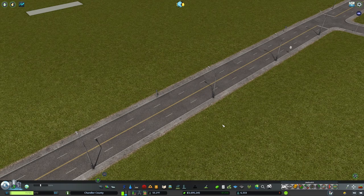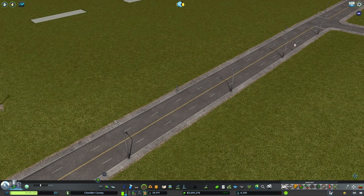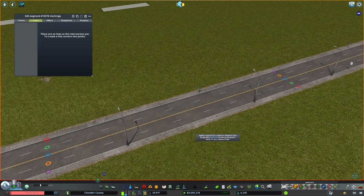Here we have a boring old stretch of road. This is one of the big urban roads from Hockenheimer — an amazing set of road assets if you are looking for an American style road. We're going to go under our Intersection Marking Tool, which is located with my Unified UI category right here.